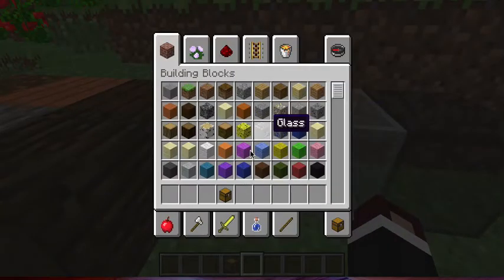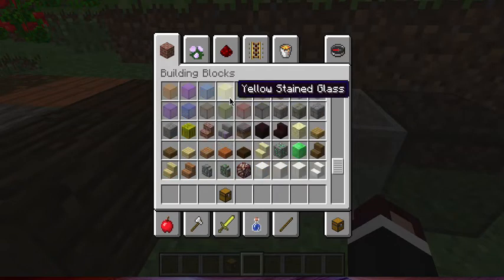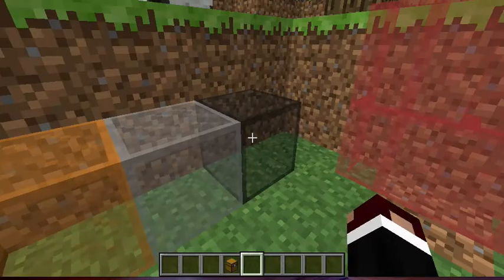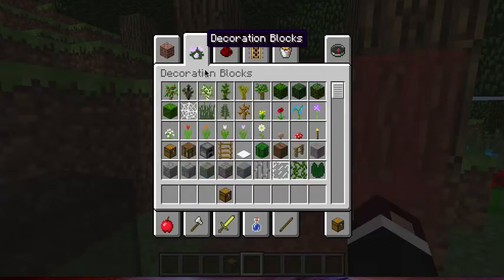And then we've got the new stained glass. Stained glass — all different types, all different colours. And then of course we've got the panels for the stained glass as well.